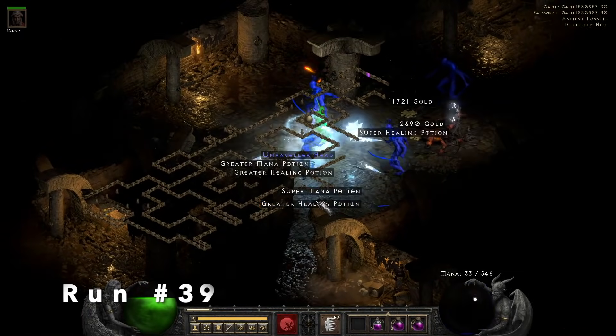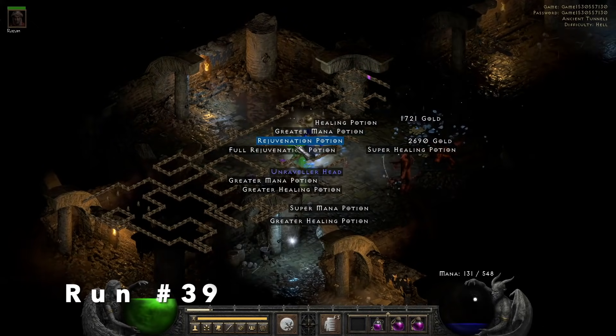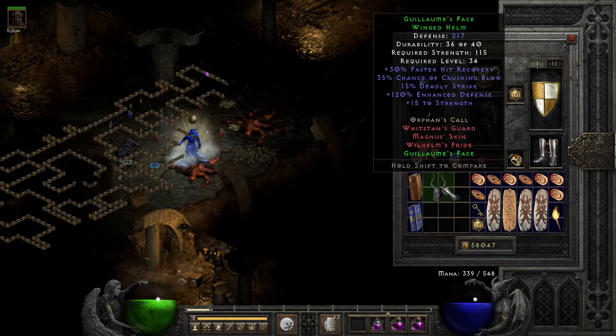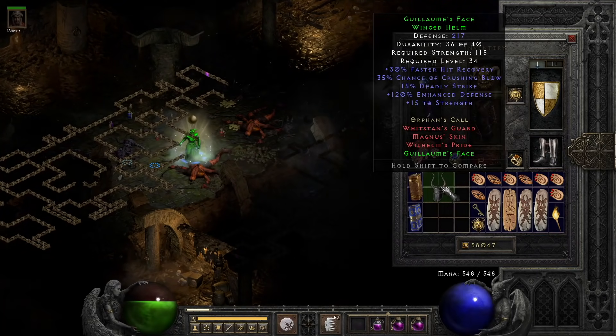Run 39, find a Set Winged Helm, and this is great for a Smiter — for any kind of melee character, actually. Guillaume's Face, Winged Helm. Crushing Blow, Deadly Strike.